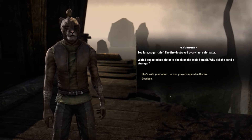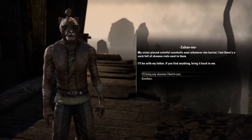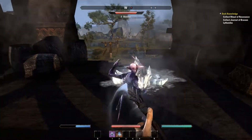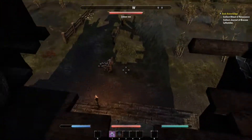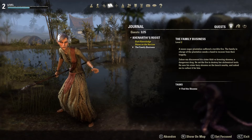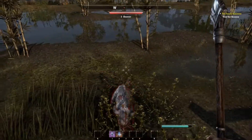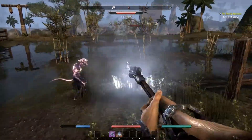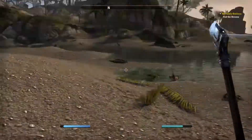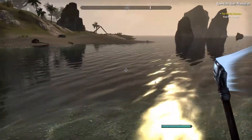Too late, sugar thief — the fire destroyed everything. This guy set the fire that burnt his house down and now he's going to go check on his family. He's basically ruined their lives. Our next objective for that quest — let's set this as our focus so it appears on the map. We're looking to go find the skooma over here, so let's cross this beach.